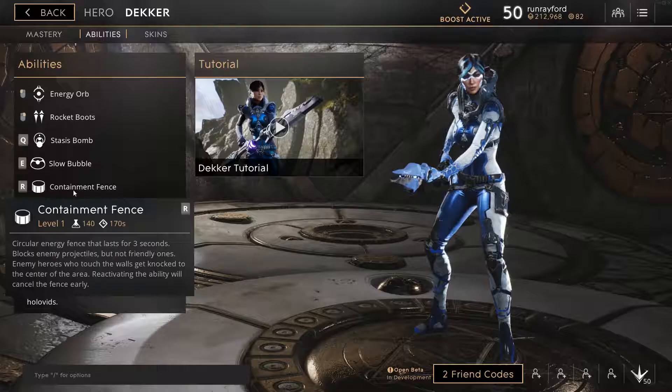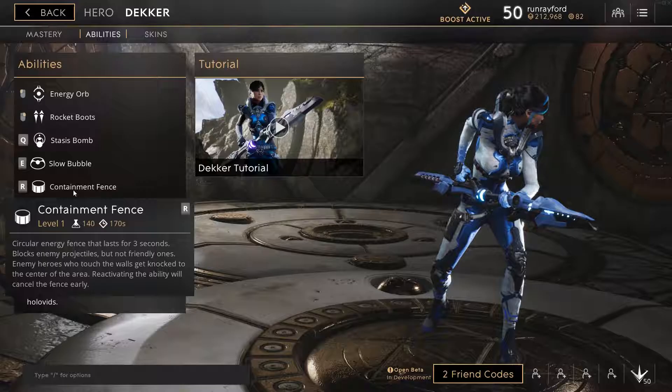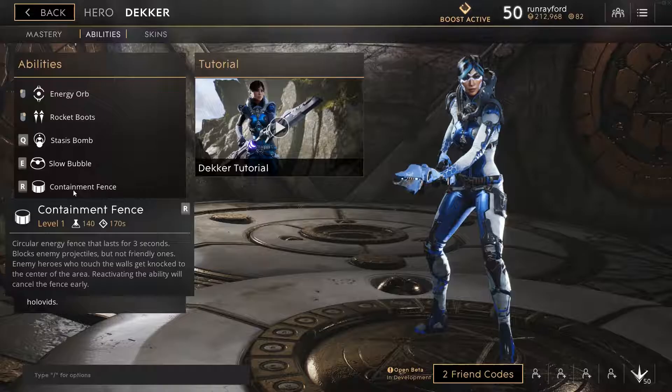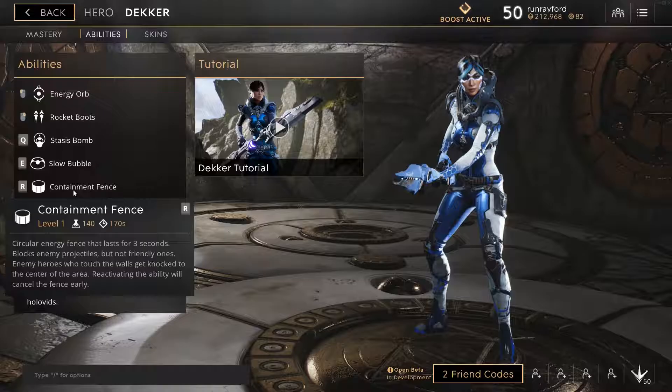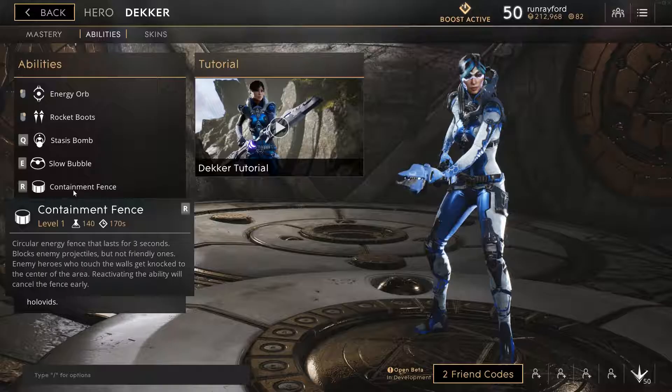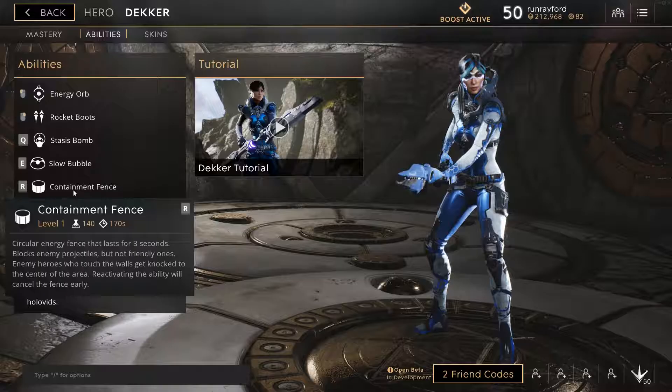And then finally, her ultimate: Containment Fence. It's a circular energy fence that lasts for three seconds. It blocks enemy projectiles but not friendly ones. Enemy heroes who touch the walls get knocked to the center of the area, and reactivating it early will cancel the effect. If you cast this and an enemy hero is outside of it — even if they touch the outside — it sucks them in like a vacuum and then they can't go anywhere. This combo is great with pretty much any hero that has an AoE ult, like Aurora, Gideon, or Howie — you will wreck all of the faces.